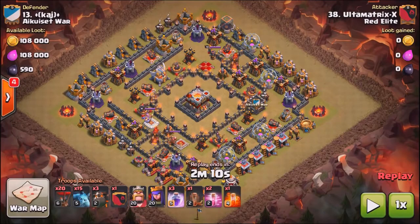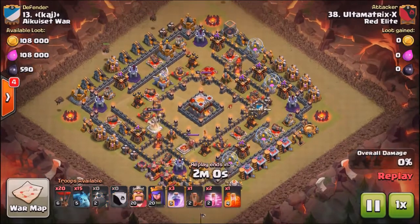Hey guys, what's going on? It is Ash here coming at you today highlighting various methods of two-starring Town Hall 11s as a Town Hall 9 or a Town Hall 10 using air attacks, and we're going to start out with this Lava Loon.